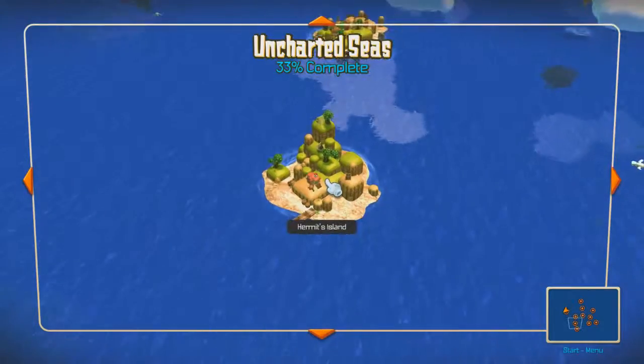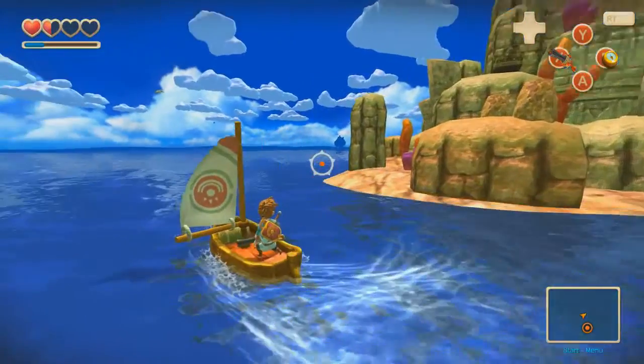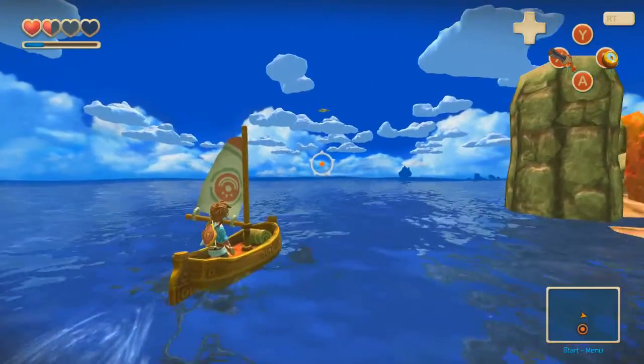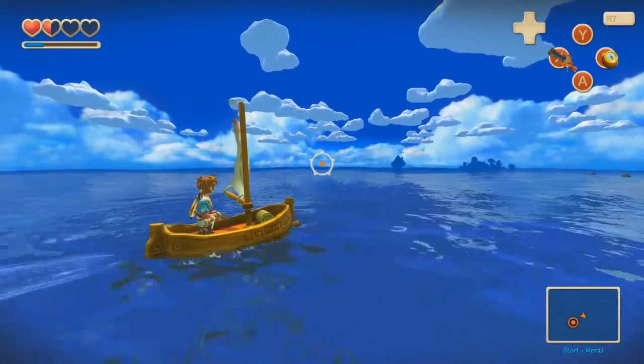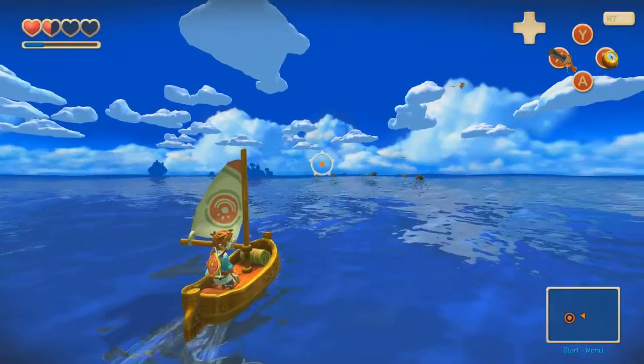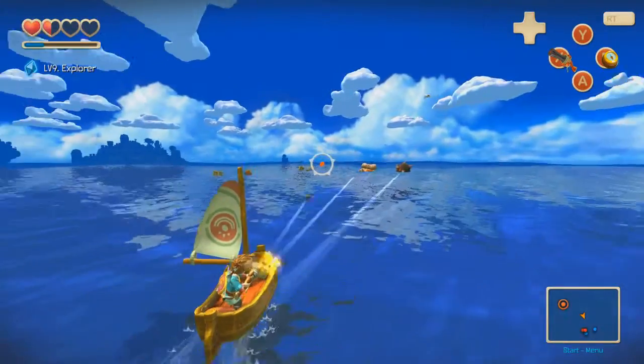So where was the hermit isle? There we go — hermit isle. As we rotate around weirdly. That was strange. We also need to find the coral saber, which I'm pretty sure I kind of sort of know where this is. We'll see. Beat up all the bad guys, get rid of all the flotsam and jetsam.